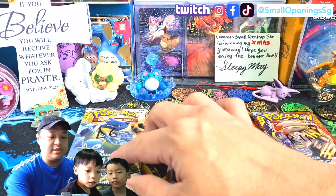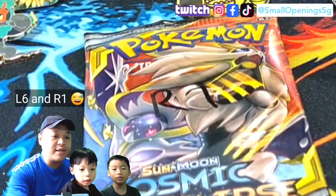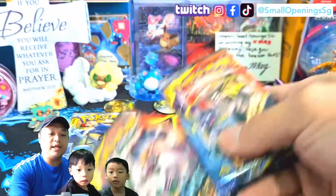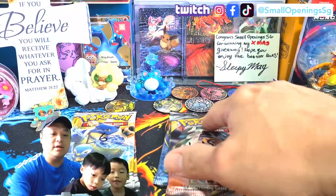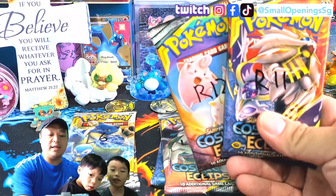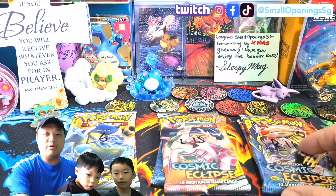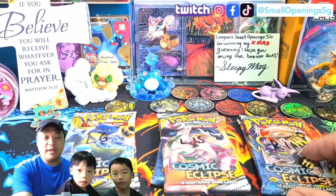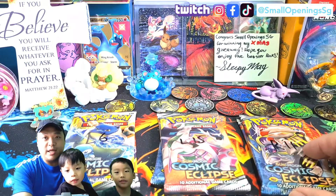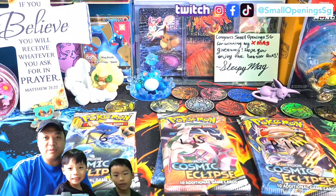All right, so this is for Small Bro — Small Bro is left side, packs 6 and 7. This is Big Bro, packs 15 and 16 on the left. And for me, I chose right side, packs 11 and 12. Let's open up and see what we pull. We'll leave the link to their channel in the description below — do check it out, help us vote who has the better pulls, give them a sub, and let them know you're there from Small Openings SG.